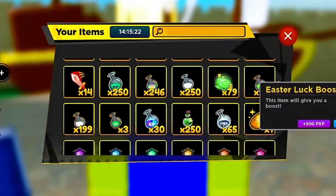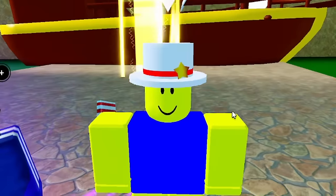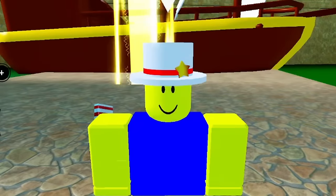The Easter luck boost works the same way — go to Easter Island, get a team that can one-shot enemies, and you get infinite bunny tokens to purchase Easter luck boosts from the Easter merchant. I have almost max Easter luck boosts from doing lots of videos on that. Use both boosts together for a higher combined luck bonus.